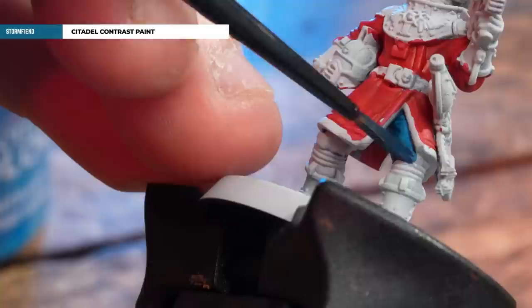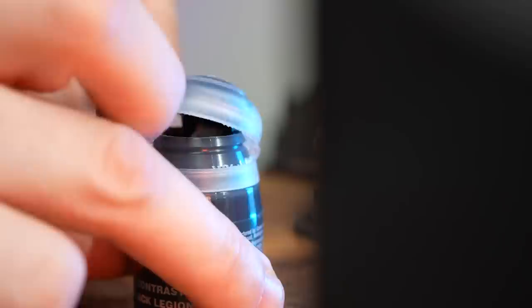After that, what we're going to do is pick out the blue trousers with Stormfiend. If you do find you've got any red on those trousers, just get some grey sear and tie it back up before you apply the Stormfiend.